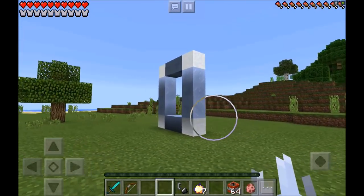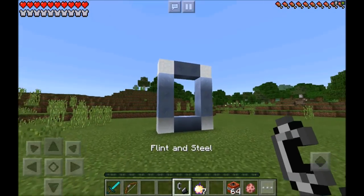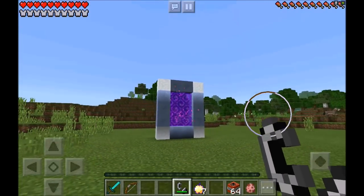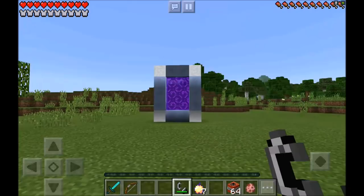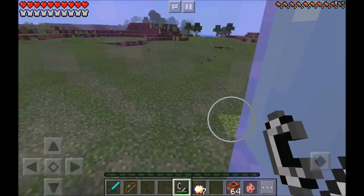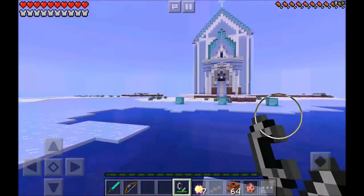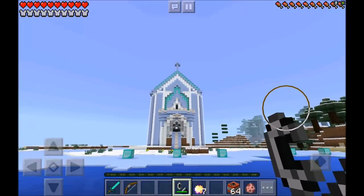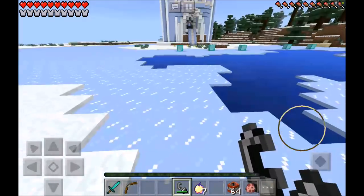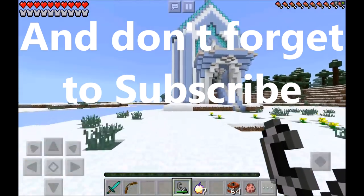Let's go ahead and take our flint and steel and light this baby up, and get ready to head to the Frozen Dimension. Hopefully this loads up quick, and hopefully the snowman and Elsa are in this dimension. And whoa, that loaded up quick — oh my god, right there's her castle! Let's go ahead and get a closer view of this thing.